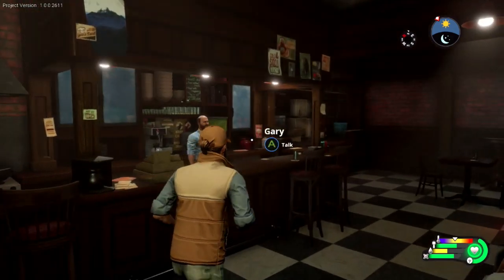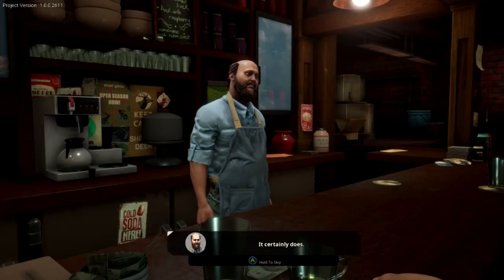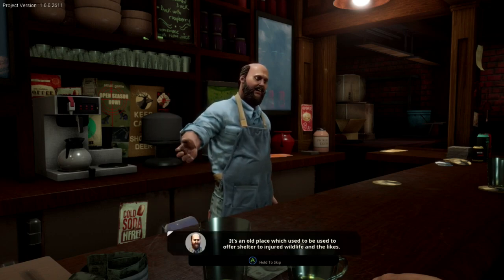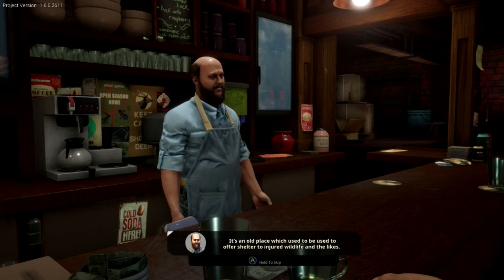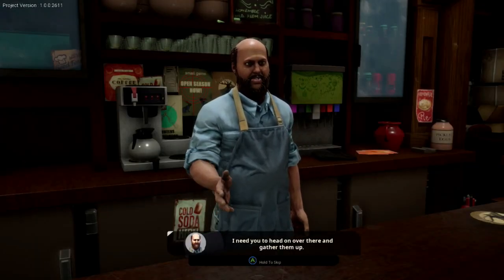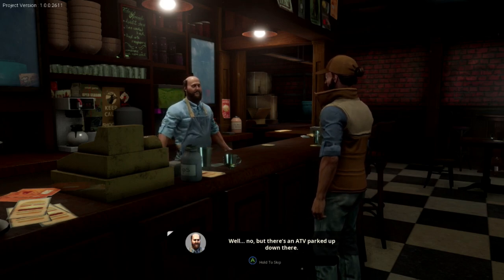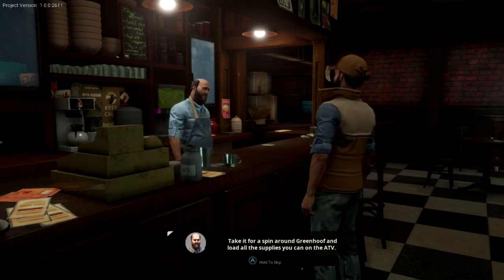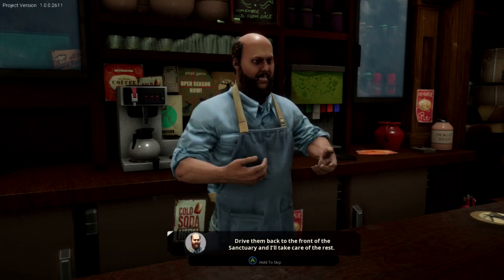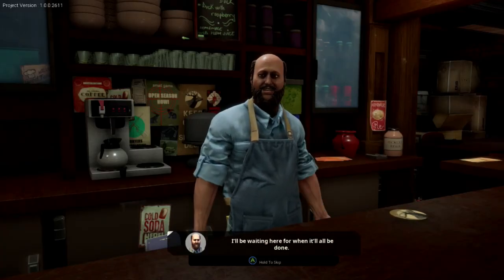Alright, we're back at Snow Ridge Lodge — we got 50 bucks and 50 experience. Let's talk to Gary real quick and see what he needs. Sounds like something that ought to get done. Here's the gist of it: I need you to head on down to Green Hoof Sanctuary. It's an old place that used to be used as a shelter for injured wildlife. It's been sold off to a new investor and I have some supplies left there — I need you to gather them up.